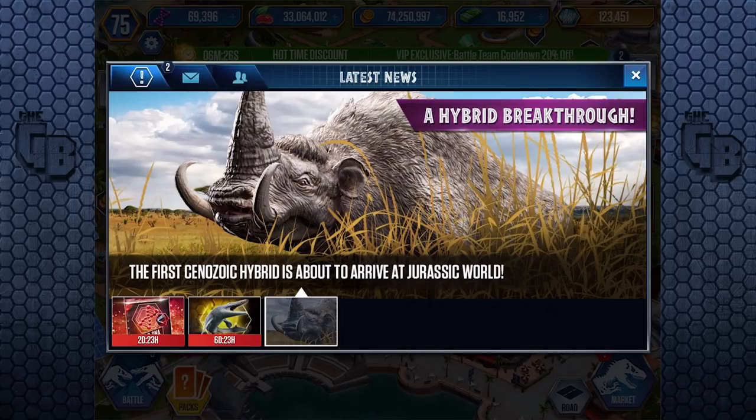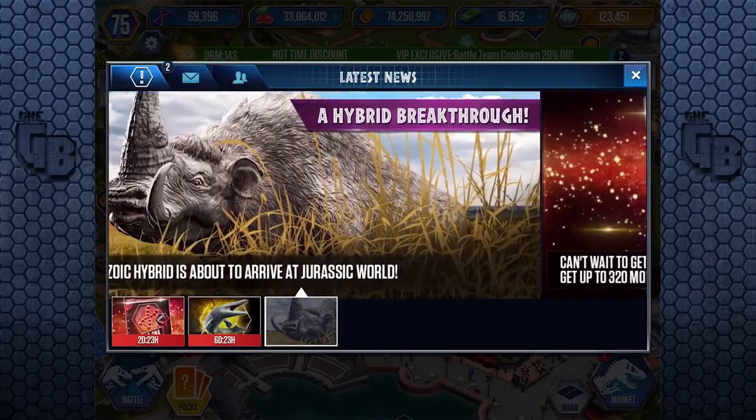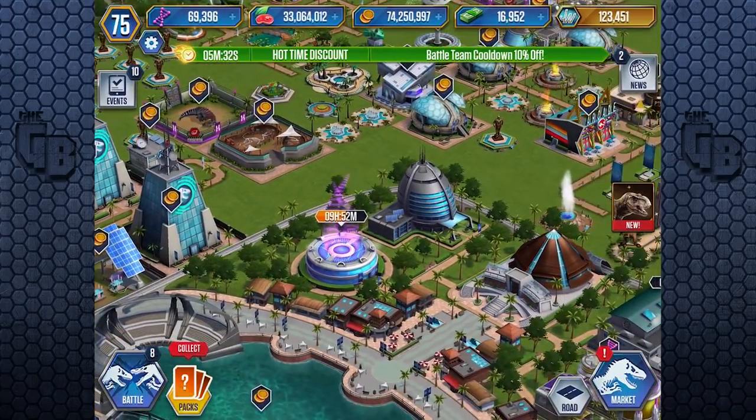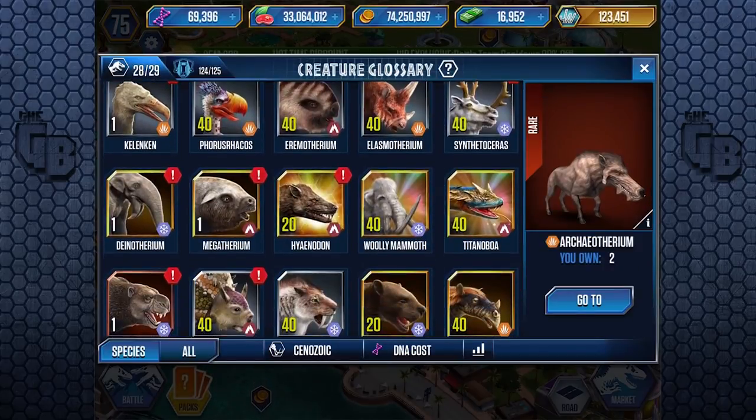Every time Ludia decides to put out a new creature or a new set of creatures, there's always a leak — something that isn't supposed to be shown gets shown. A Cenozoic hybrid briefly appeared in the game during an update and then was removed when the game went back online. It was something like Megaloceros with Eotherium, but anyway — now we have this new Cenozoic hybrid, and of course it involves the mammoth.